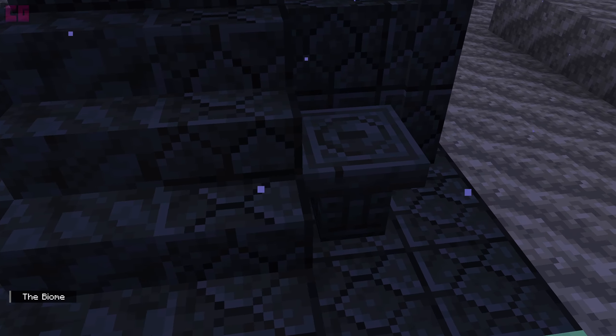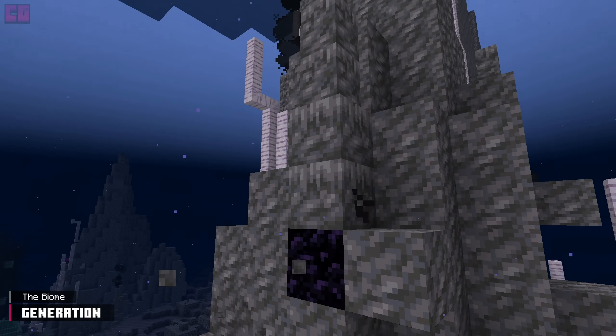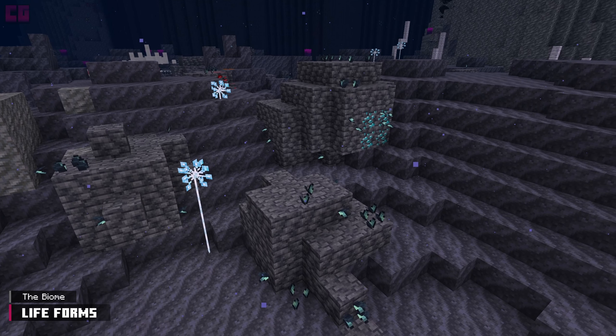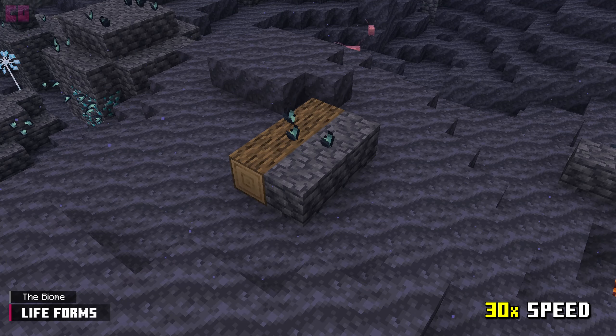Spires made of tuff are covered in geothermal vents. Lava underneath forces these black plumes out. Mussels can be found growing pretty much anywhere, especially in the chasm's outer walls. Over time, these increase in number and spread to nearby blocks. They grow the fastest on logs.